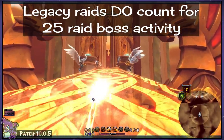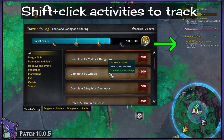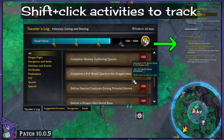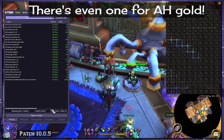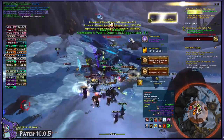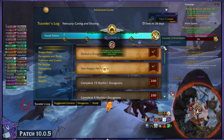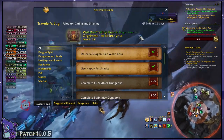Most current expansion quests and world quests will count for the quest activity, and current expansion dungeons of any difficulty will count for the dungeon activity. But legacy quests and legacy dungeons will not count if you are max level — lower level alts can help with these if you want to do those two activities specifically. Legacy raids, however, will count for the 25 raid boss activity because it does not have the same stipulation as the dungeon activity. Since there's so much available and you only need 1,000 points, you could easily complete the bar in a day or two if you preferred.